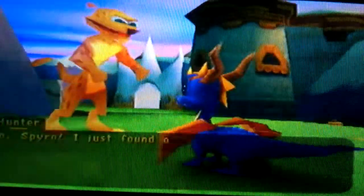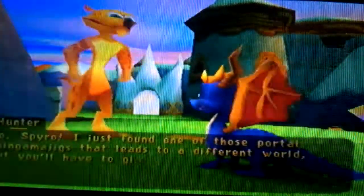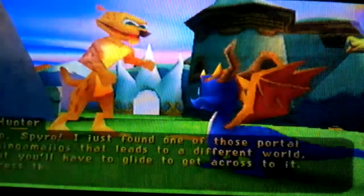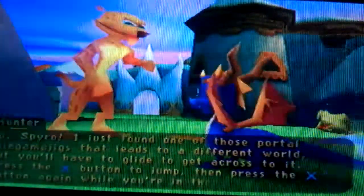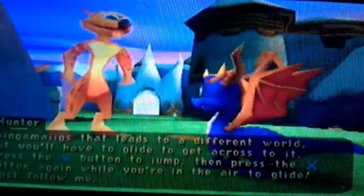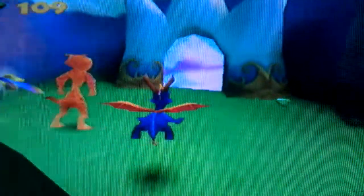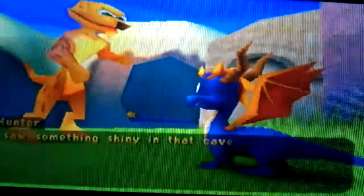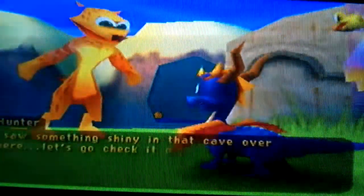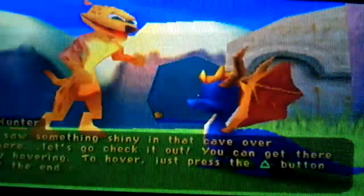Hello, Hunter. Yo, Spyro. I just found one of those portal thingamajigs that leads to a different world, but you'll have to glide to get across to it. Press the X button to jump, then press the X button again while you're in the air to glide. Just follow me. Okay, why do you have to give me another tutorial? Anyway, right. We're here — I saw something shiny in that cave over there, let's go check it out. You can get there by hovering. To hover, just press the triangle button at the end of your glide.